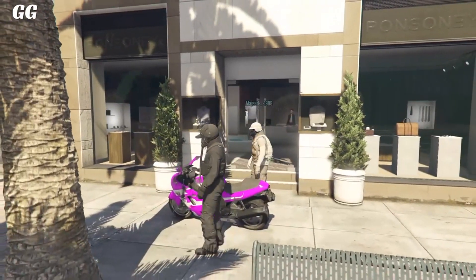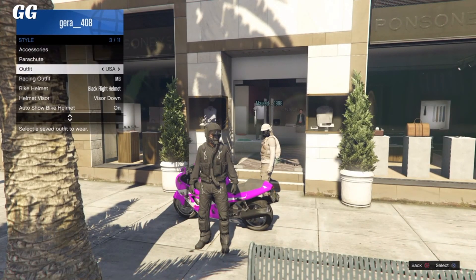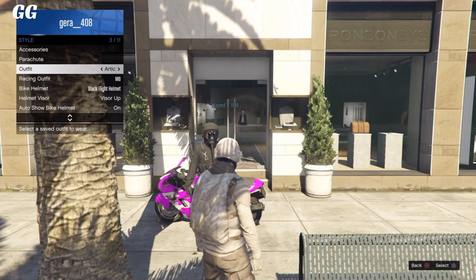Once you're outside near your motorcycle, all you want to do is open your interaction menu. You guys want to go over to your style. Once you're in your style, you want to make sure your bike helmet is set to the flight helmet. Once you guys make sure that it's ready, all you want to do is go to outfits.